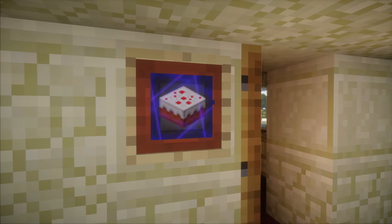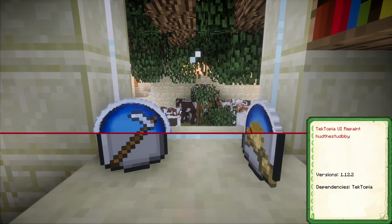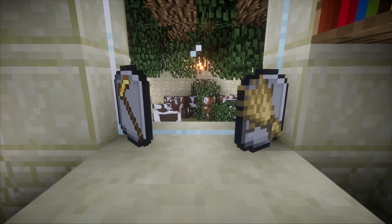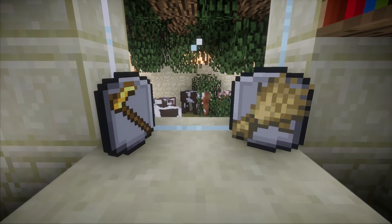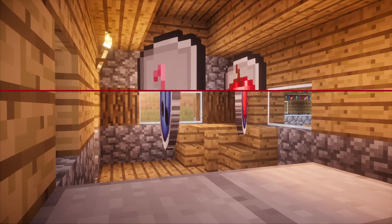Continuing the theme of vanilla-friendly textures, TekTopia UI Repaint updates the structure markers and villager tokens to resemble the Jappa texture style, capturing a glimpse of what TekTopia would visually look like if it was in modern versions.